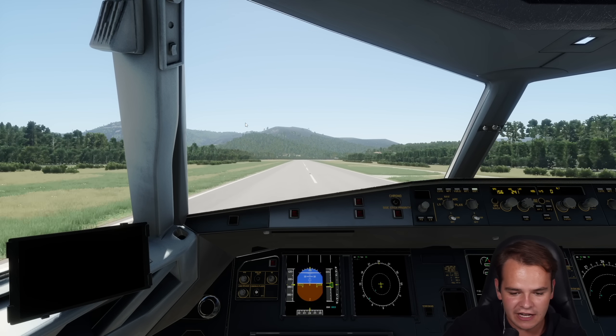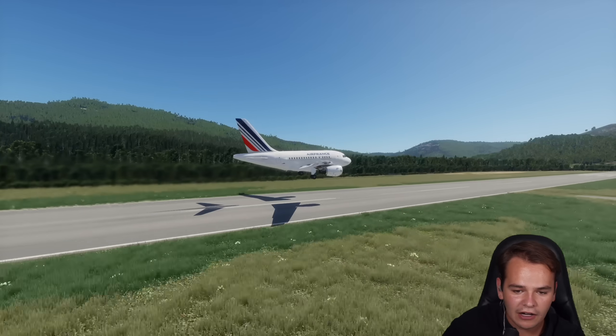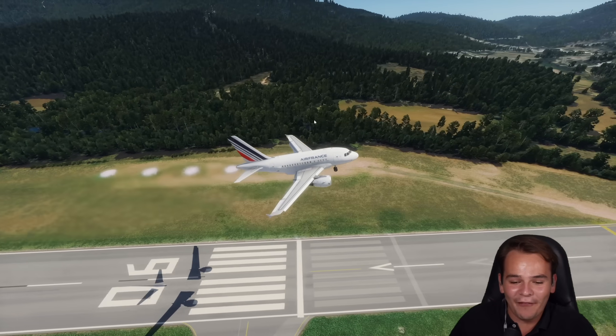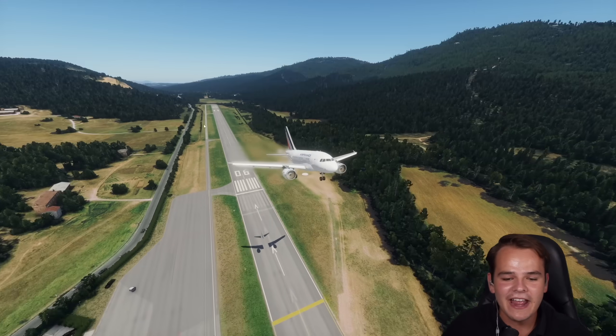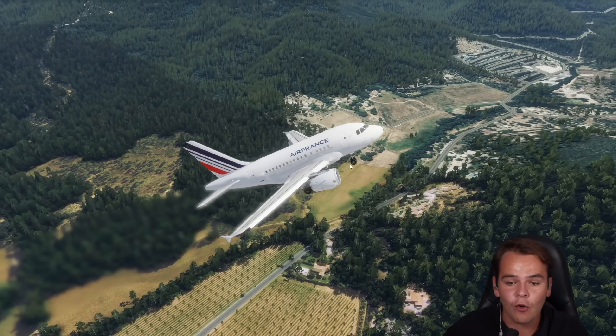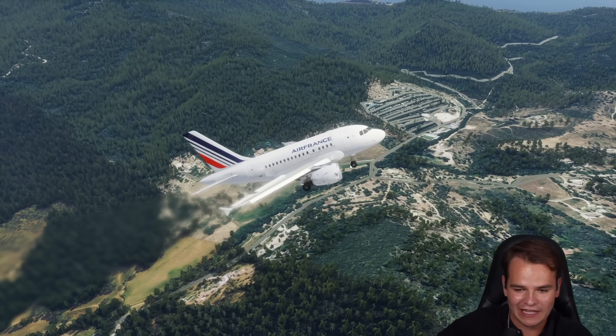Giving full power into the CFM56 engines is actually genuinely ridiculous. Jesus Christ, we are literally faster than some Lamborghinis out there. That was such a quick acceleration. The thing is, this plane flies and it literally flies how it looks — with just such a big wing surface for how much this airplane weighs that they're almost too over-lifting.